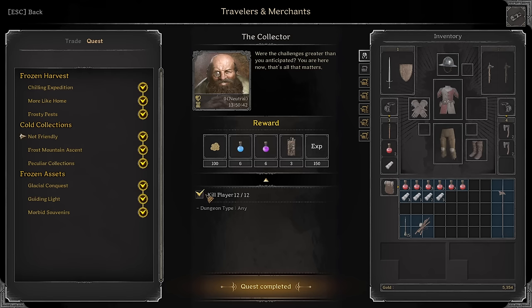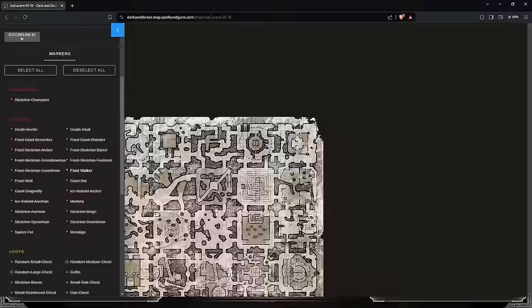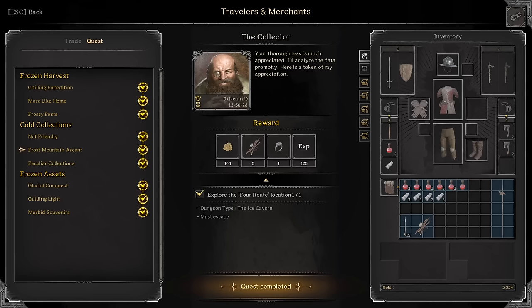Frosty Pest: Kill Kobolds and turn in 8 Kobold Ears. Not Friendly: Kill 12 players in any dungeon. Frost Mountain Ascent: Explore the Four Root location — this is the Elevator Extract right here. That is Four Roots.